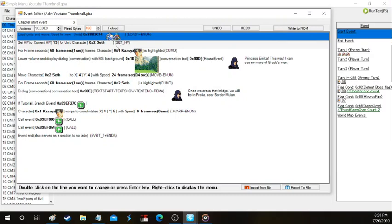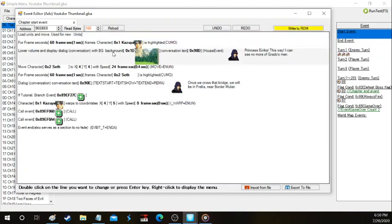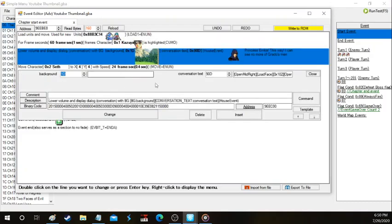Right here 'set current HP' — Seth to 13 — we're going to get rid of that because our prologue is going to be Kazia only. Right here 'frame seconds' — Kazia is highlighted, which is the highlighted feature you see in FE Builder and FE games where there's a little box around a character. I'm going to keep that in for now so I can show you guys when we actually boot up the ROM.